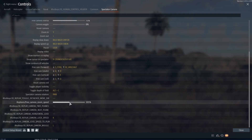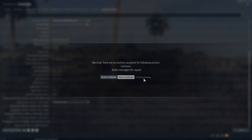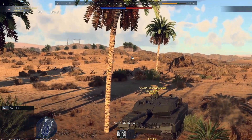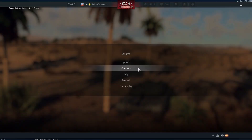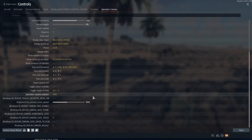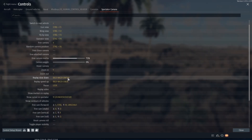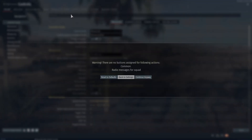Zoom speed is also kind of important. I have mine at 2% because I don't want to zoom in that fast, because even on 90% — I think you can see what I mean. Now let's turn it down — that's nice.